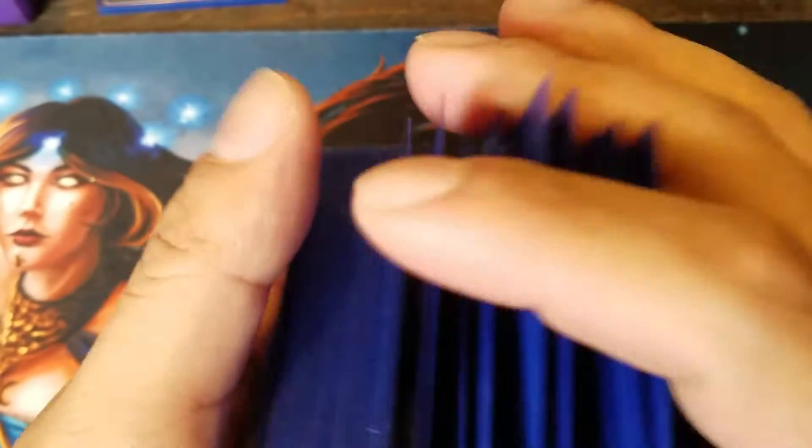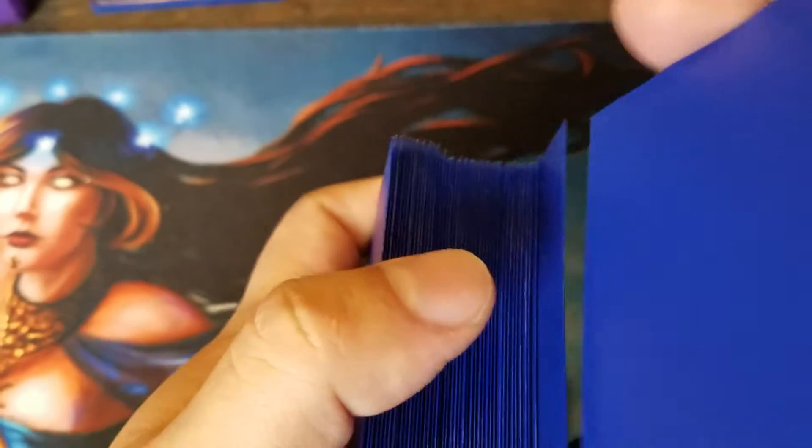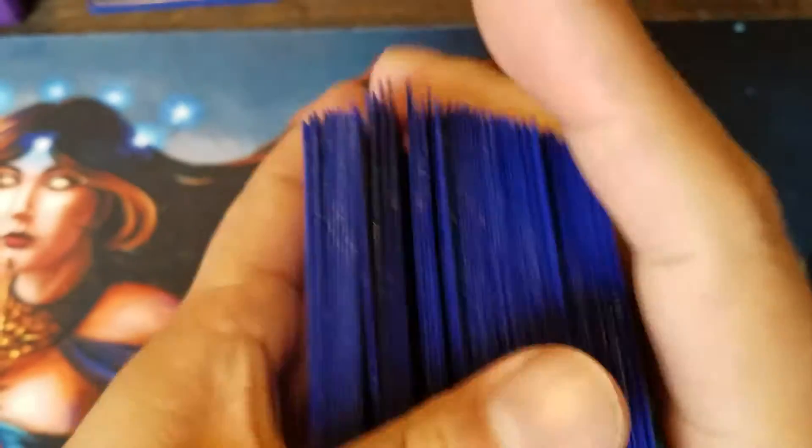We will see. I usually do 2-2 — like 2 wins, 2 losses — or like 3-1, something like that. Sometimes I go 4-0, but very rarely. This deck probably won't do 4-0; it'll probably get controlled pretty easily in a control matchup. But we just have to go faster with control.